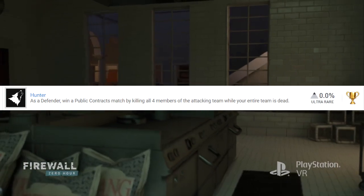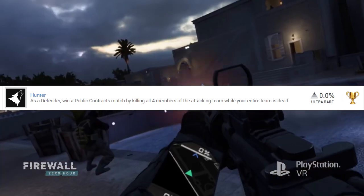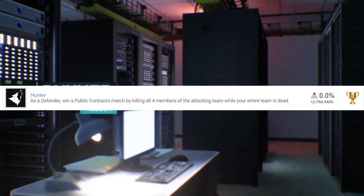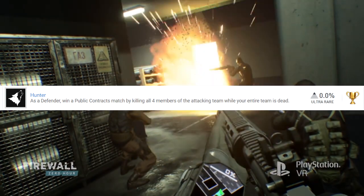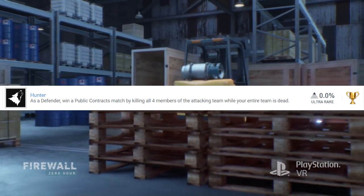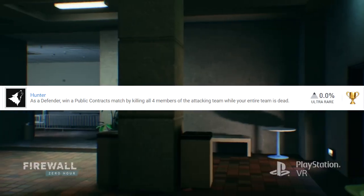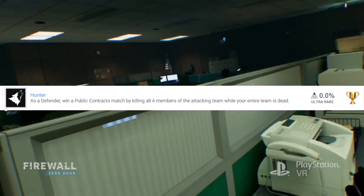This next one is probably the most interesting sounding one in the whole list — it's a gold trophy called Hunter. As a defender, you win a public contract match by killing all four members of the attacking team while your entire team is dead. So your three teammates have to die, and then you have to kill the entire enemy team by yourself. You can only get this in a public contracts match, so you'll be against matchmaking enemies.